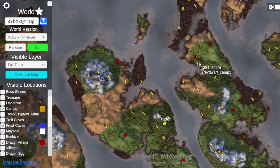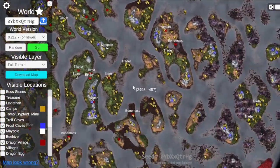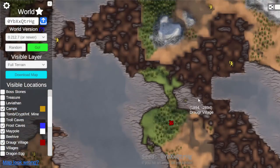Ooh. No — damn, close. Very close. Oh well. Good bosses, good Draugr villages. Really cool build spots — this is pretty cool.